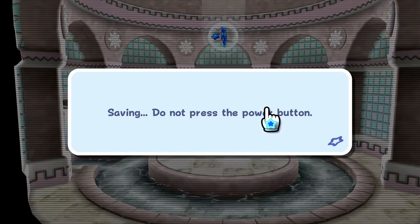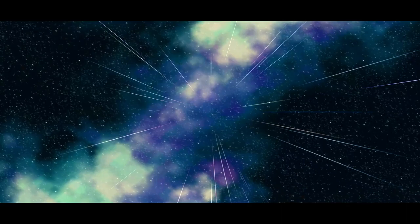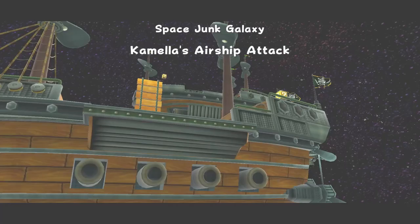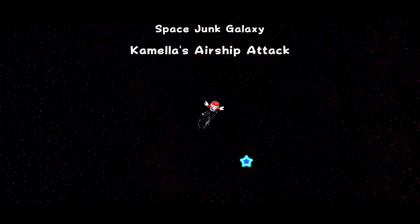So what will star number 2 be here in the Space Junk Galaxy? We'll fly over and find out. This area definitely seems like it's jumping up in difficulty compared to the first two episodes. Camilla's Airship Attack — so who's Camilla? I don't think we've run into them yet. It's one of Bowser's minions for sure — we got a whole fleet of ships coming in. We are starting right here on one of the starships.